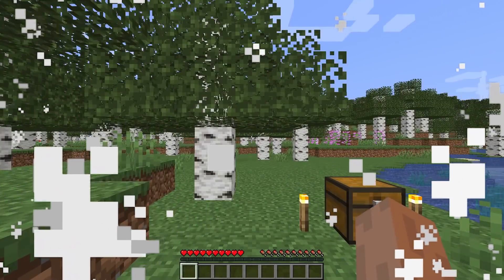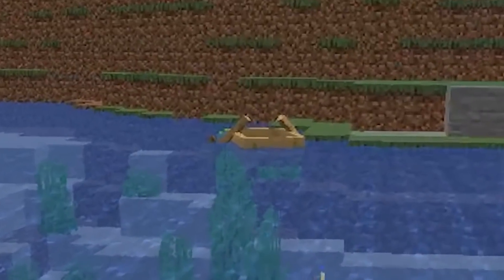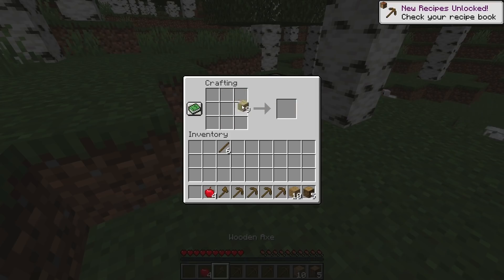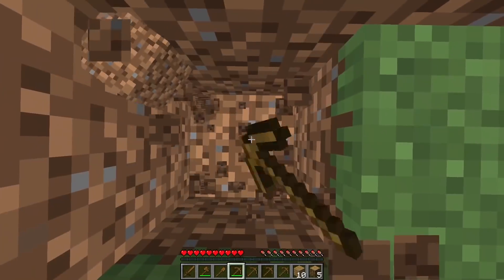This speedrunner spawns in and there is instantly just a bonus chest that only has some wood and a couple of pickaxes. Also, for some reason there's a boat in the river just next to his spawn, so he clearly forgot to break it before he started recording.